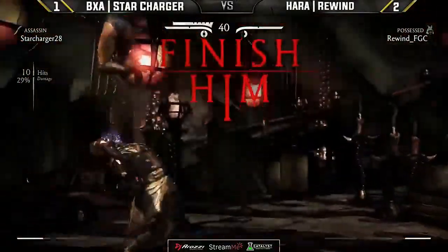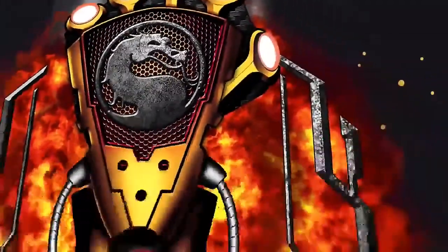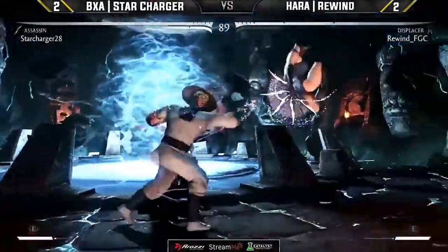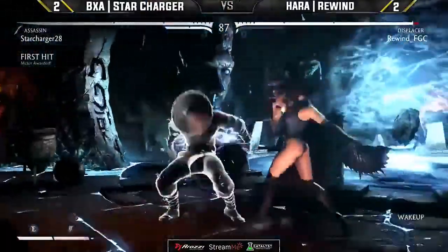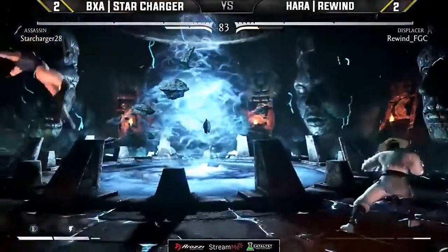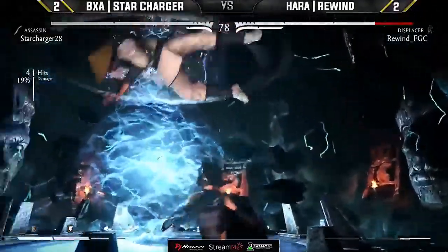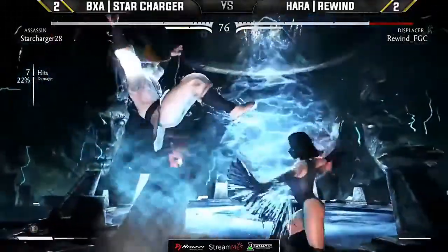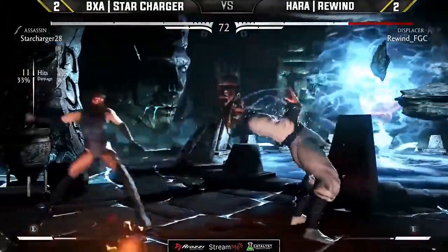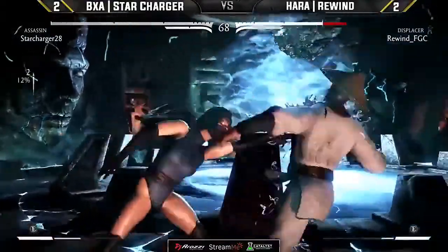Out of nowhere, Star Charger looks to have thrown the match when it came up. Rewind isn't fully warmed up in this matchup — he's only got one game to get all the buttons right, all the little conversions, all the combos down. These players are right in some of the most execution-heavy combos in the game. Star Charger is scouting out everything Rewind is doing. 33% — the parry buff is still in play.